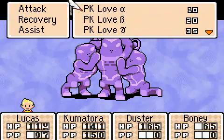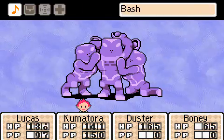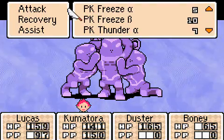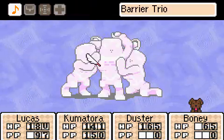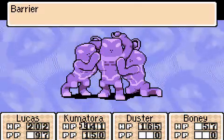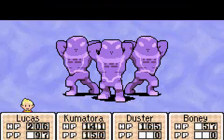The best strategy — or the one I'm going to attempt — is just to use PK Love Gamma, because that will hurt them no matter what their phase. I'm going to go on a limb and say that Thunder will be their next weakness. You can't do much with physical attacks. Sweet — Thunder was their next weakness. I lucked out.